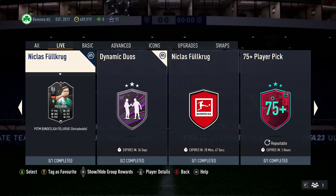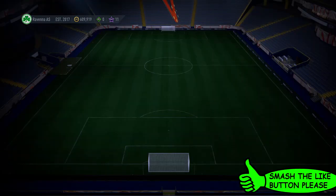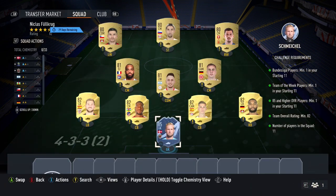Alright guys, let me show you how to complete this SPC. If you enjoy this video, please smash the like button down below. So for this Play of the Month SPC, it just requires the one squad. The requirements are: one Bundesliga player at least, one Team of the Week player at least, one 85-plus card at least, and an 82 overall rating.